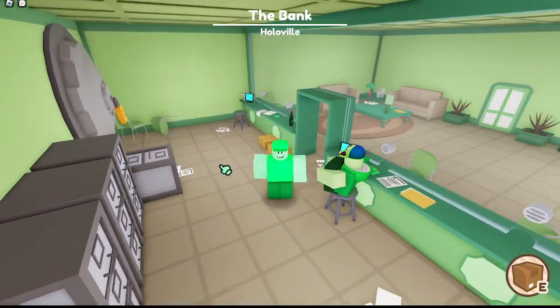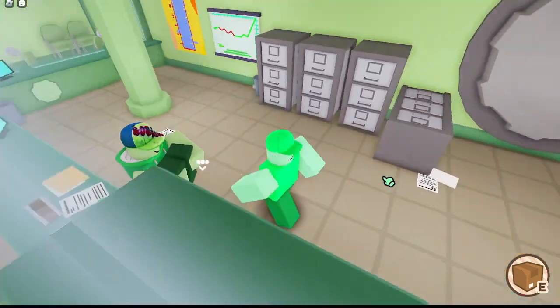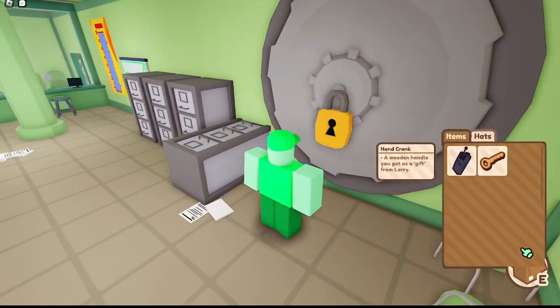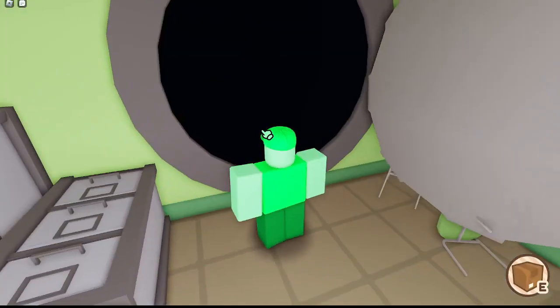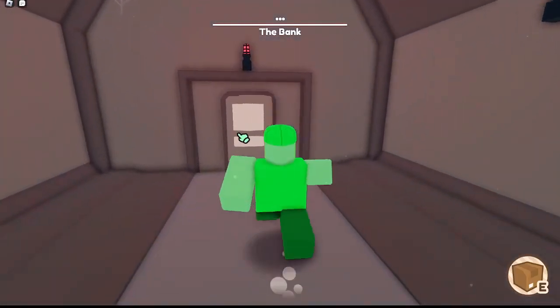Inside the bank we have Joey right here. Over here we've got the little thing, so we just need to click that. We got the key in the inventory and then we open it. Right inside the vault there's another door — I don't know why they did this, but that's definitely something.